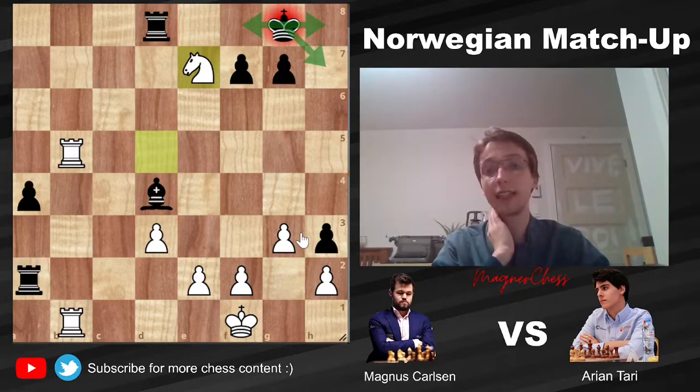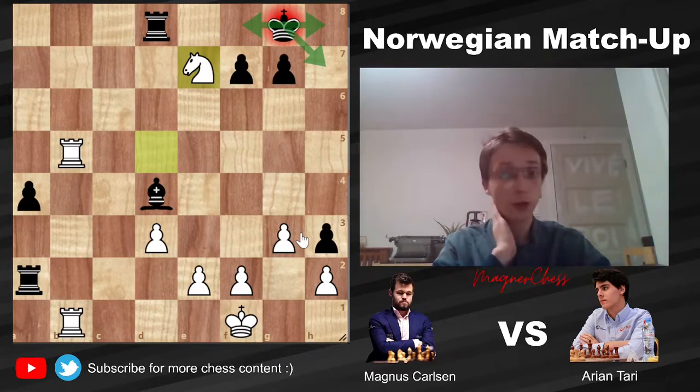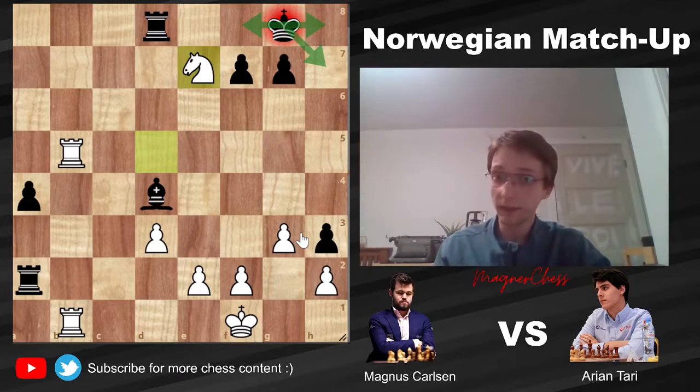Magnus Carlsen wins the game on move 40, just after reaching time control, and with this he has a 1-0 score against Tari. They'll play again tomorrow — if Magnus draws or wins, he moves on in the World Cup. That's the game, I hope you enjoyed it. Like, subscribe, and let me know what you think in the comments below. Thank you very much for watching and have an excellent rest of your day.